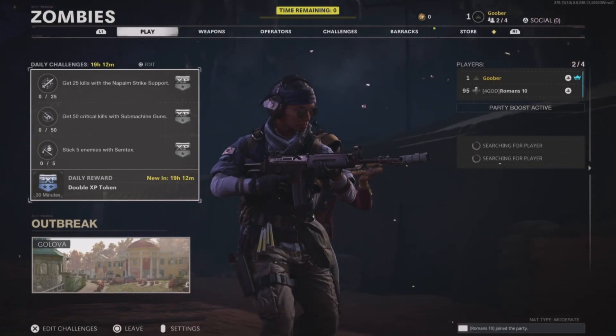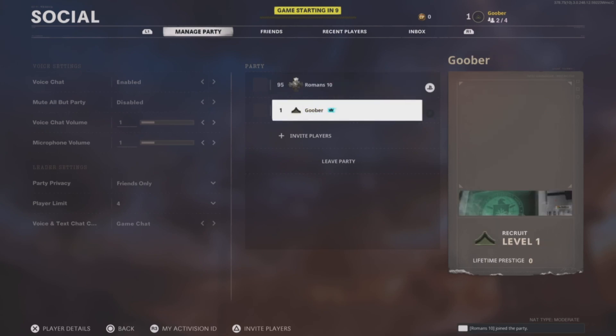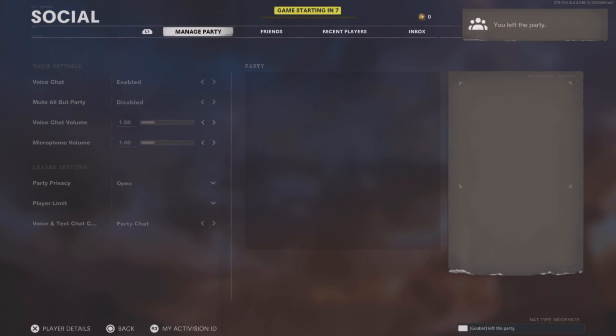You will need to be quick on this next part. Open up Social, go over to Manage Party, and select Leave Party. If you forgot to do this, then you and your friend will be on the same team, meaning you will not be able to kill each other.